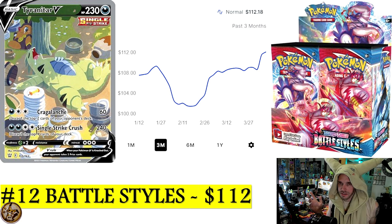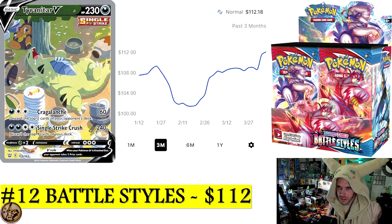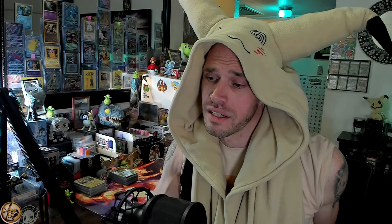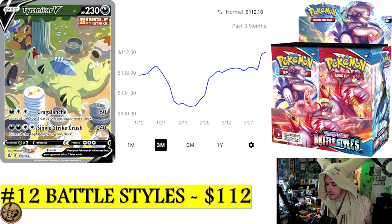Number 12 is Battle Styles — we've got a Tyranitar there. The chart shows the TCG market price, and what I have written down below is what you'd pay on TCG Player right now as the cheapest available price. You might see some differences because TCG Player blends loose booster packs in with sealed boxes. Anyway, $112 is what you'll pay today for Battle Styles.